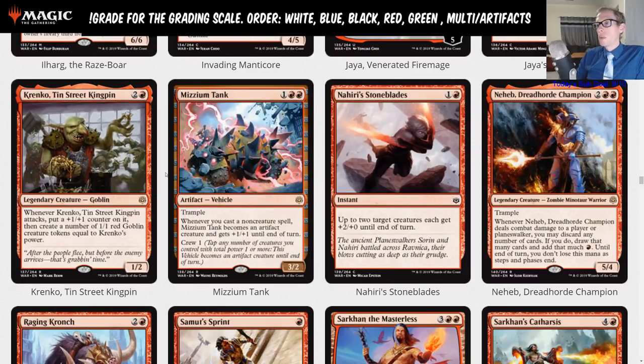Mizzium Tank is one red red, a three-two with trample. Whenever you cast a non-creature spell, Mizzium Tank becomes an artifact creature that gets plus one plus one until end of turn, and it has crew one. This is just an F.